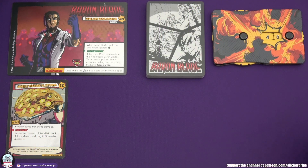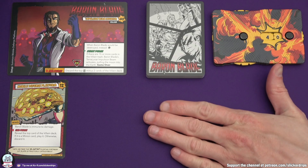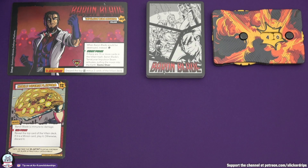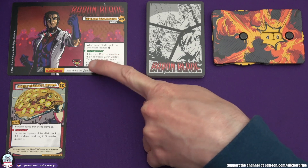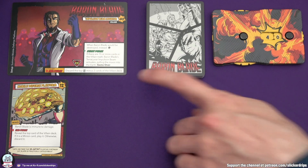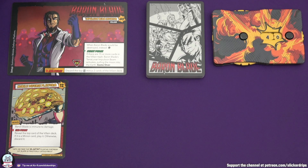So the villain turn is the first thing of the game. For every turn, we have a few phases. We start off with the start phase. In the start phase, you look around on the cards for anything that says start phase - it's highlighted here in green text. If there are 15 or more cards in the villain trash, Baron Blade's Terralunar Impulsion Beam activates, pulling the moon into the earth - game over. That hasn't happened yet. There are no cards in the villain trash, and that's the only thing for the start phase. So we can move on to the play phase.